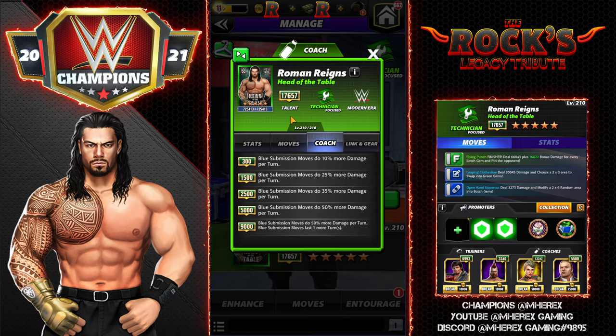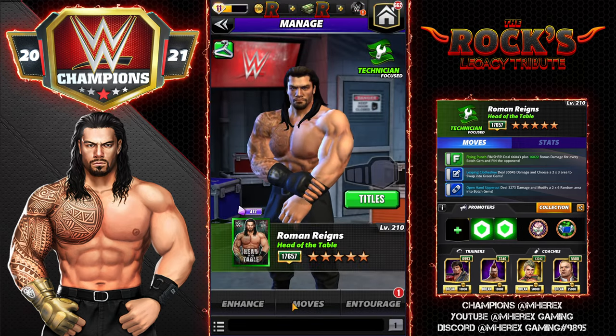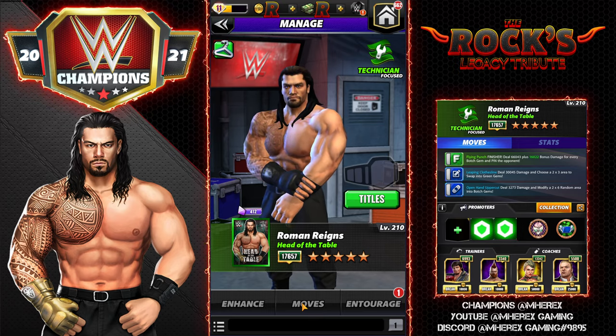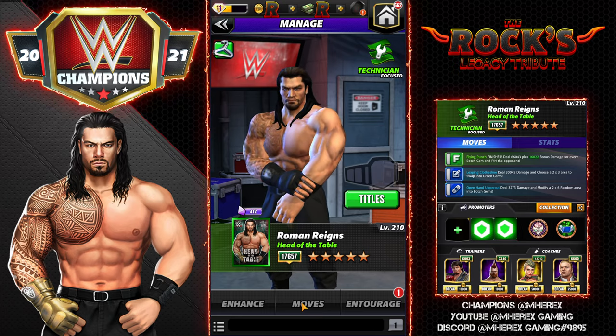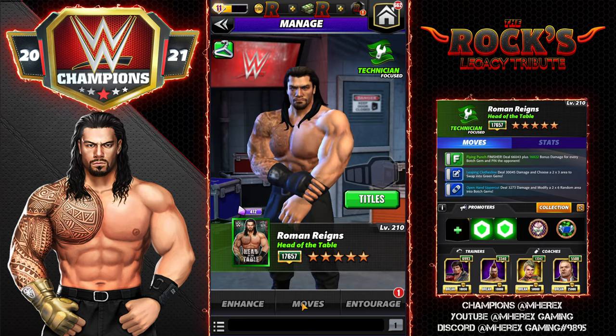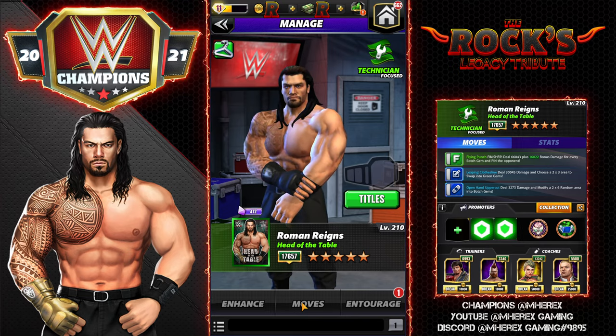Just like Bruno for greens, he's a very, very good coach and will come in really useful. Anyone with a blue sub, he is going to make better. Roman has some really strong moves, a couple of different styles and ways of running him, and they're all pretty strong. I have four move sets for you: a three-star, a four-star, a five-star, and at the very end I'll also do a tag match.